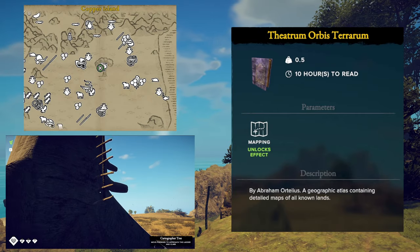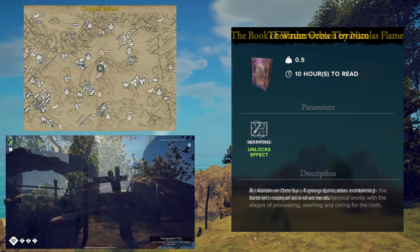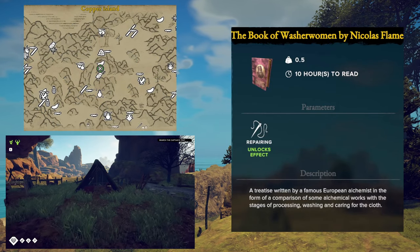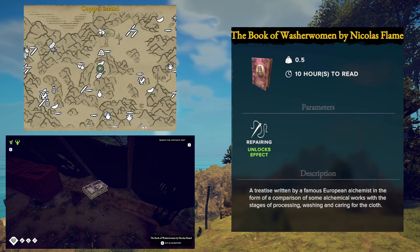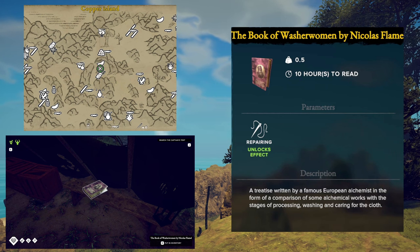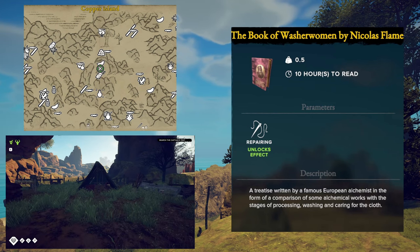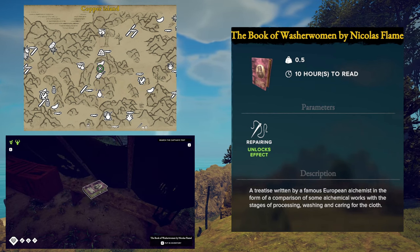There's also a bed up there to sleep in too if you want to be daring. The last book on the Copper Island is for the Repairing skill. This book is called The Book of Washer Women and the effect for it is to reduce your repair duration — this also applies to vessel repairs. It is located inside of one of the tents at the Spanish encampment in the center of the Copper Island.